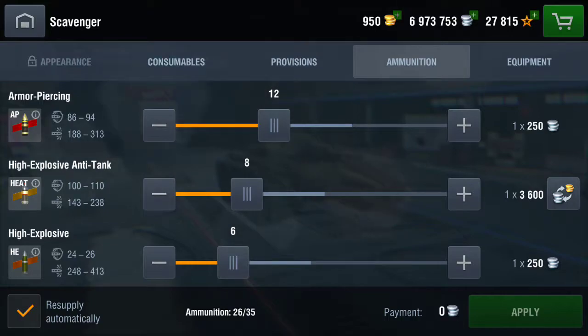Armor-piercing gives 188 to 313 damage per shot — that's really good, though most of the time you're going to be doing around 250 or 230. With HEAT, you get 100 to 110 millimeters of pen and 143 to 238 damage, doing around 200 most of the time. High explosive has around 24 to 26 millimeters of pen.